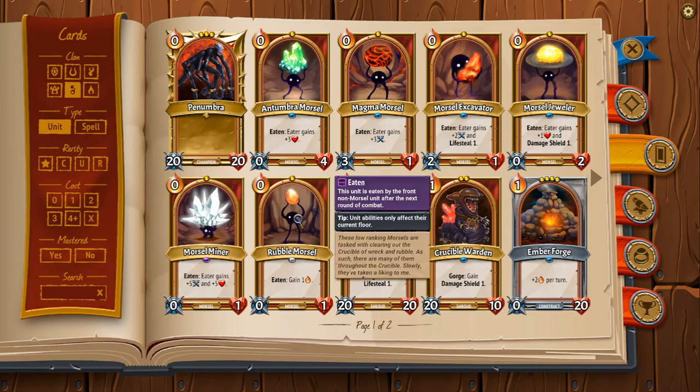Maybe the Rubble Morsel is the first one we're going to talk about because it's common. Unfortunately, because it's common, you're going to get this one a lot, and that's going to screw you a lot when you don't even need the mana. Like, you really need Lifesteal or Damage Shield off a Shade Splitter, you play two Shade Splitters, and they're both Rubble Morsels — and that happens all the time because Rubble Morsel is the only common Morsel. You're going to get a ton with Shade Splitters, which is really unfortunate.